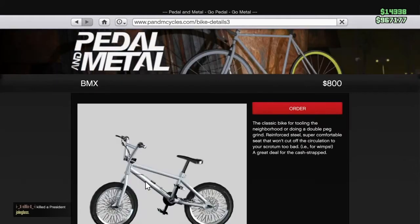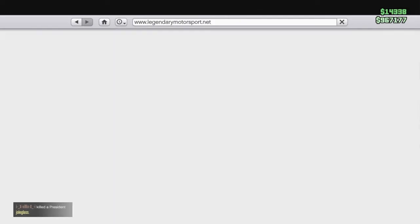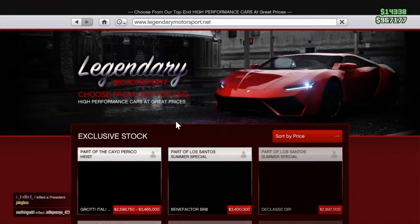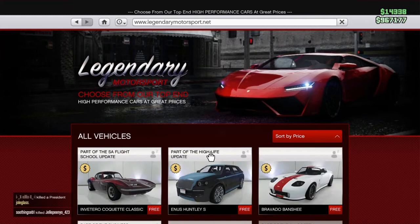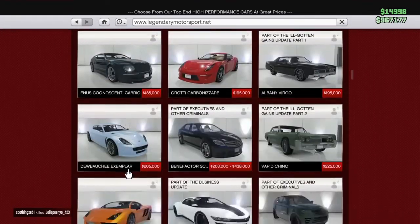Then just click on BMX, then go home, then go to General Motorsports. Sort by price and then try to find the type — scroll all the way down, guys.